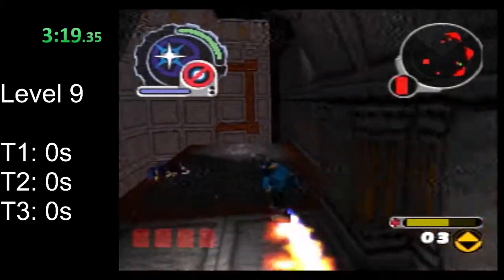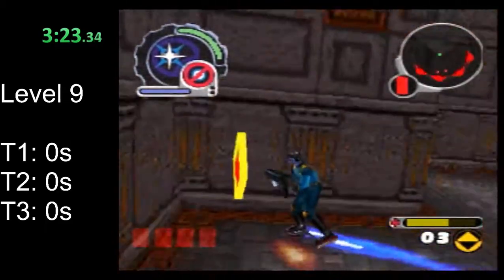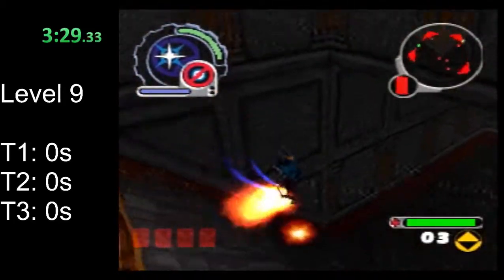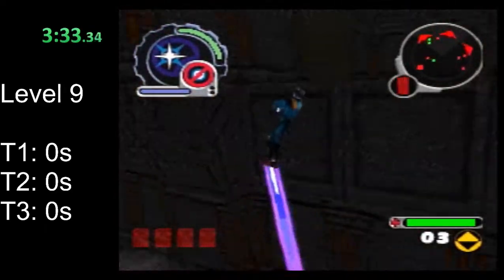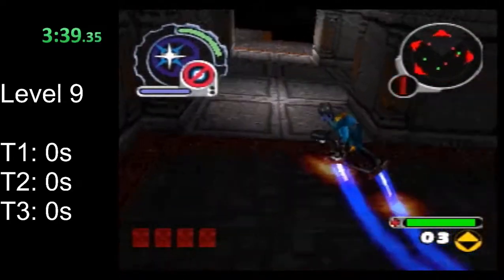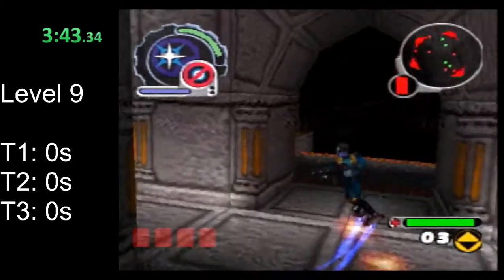Now you'll notice I fell — that happens to the best of us. I'm actually gonna grab this health. This is a really hard level; the platforming at the top is very difficult — honestly some of the more difficult platforming in the game. Like I said though, you can just do skips to get back up the pyramid pretty quickly.